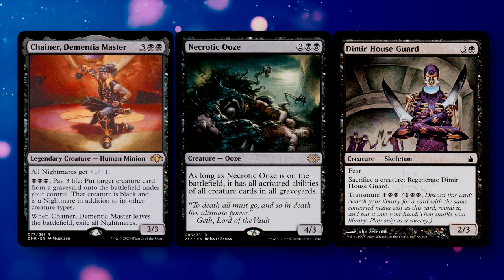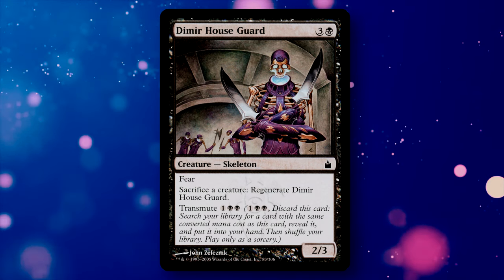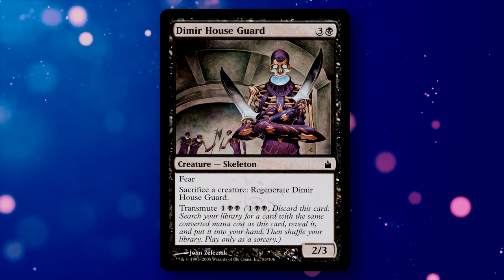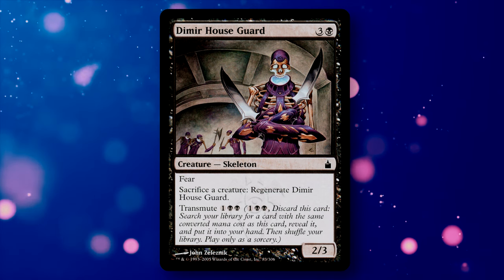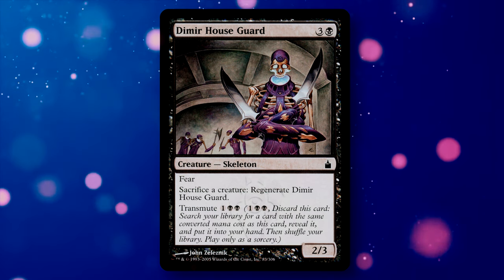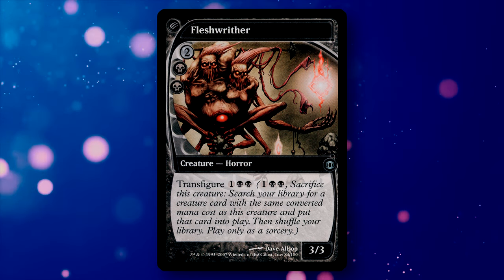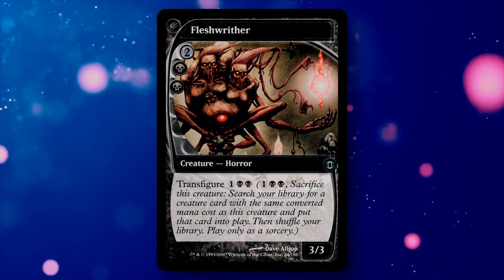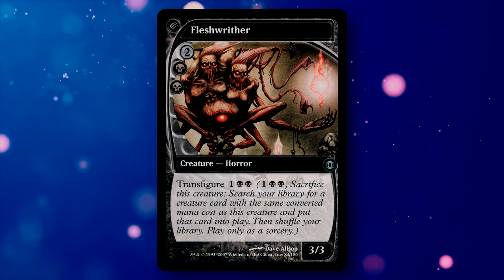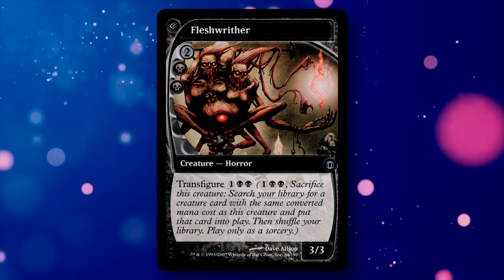An interesting aspect of the Houseguard is its ability Transmute, where you pay 3 mana and discard the Houseguard to tutor for a 4-drop card and add it to your hand. Necrotic Ooze is a 4-drop, meaning we have a direct line to help set this combo up. Another tutor for the Ooze is Fleshritter, who has Transfigure — pretty similar. Transfigure lets us pay 3 and sacrifice the Fleshritter to tutor for a 4-drop creature to put directly into play, saving us a step by dropping Necrotic Ooze directly onto the battlefield.